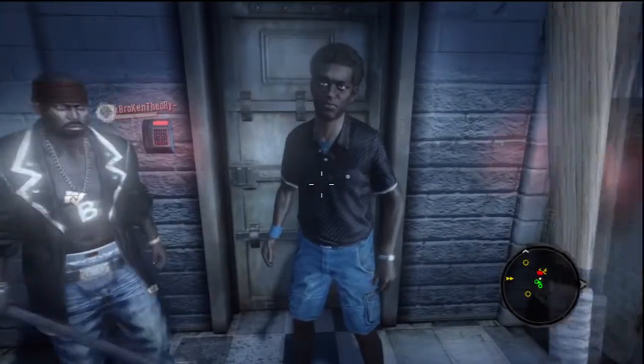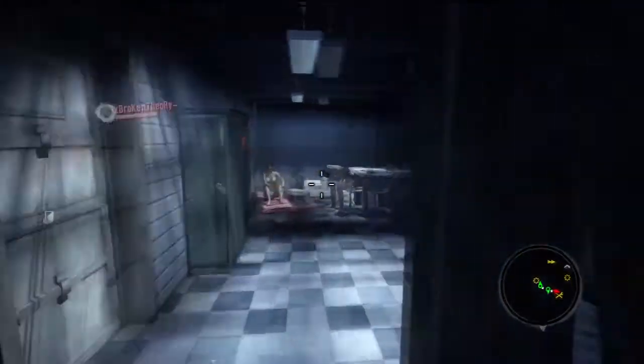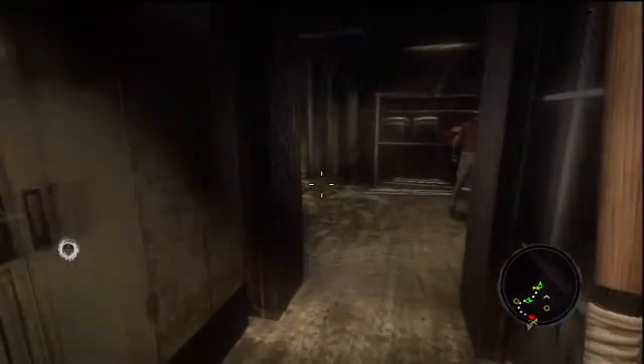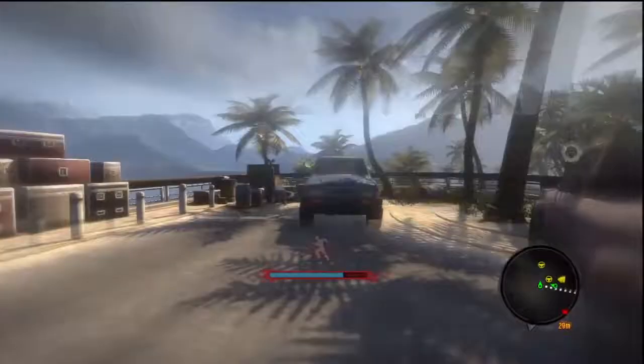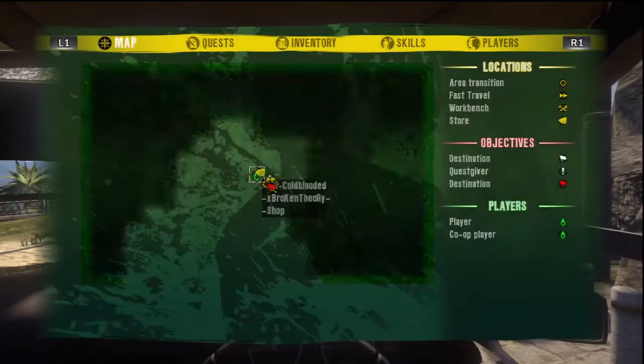Hey, what's going on everybody? This is your buddy PS3 Cold-Blooded. I'm here with Sam B. That was Darwin, or Darin, or some shit — I don't remember his name. I'm giving you guys a little bit of a walkthrough, I guess, kind of, of this mission that we're going to do. And it's called Array of Hope.